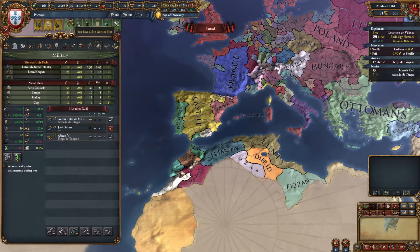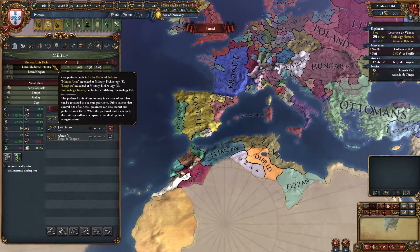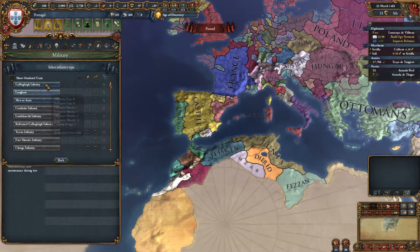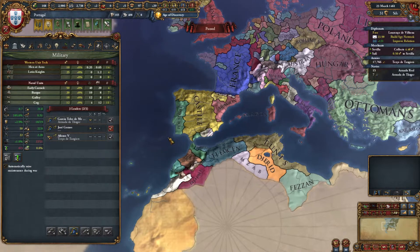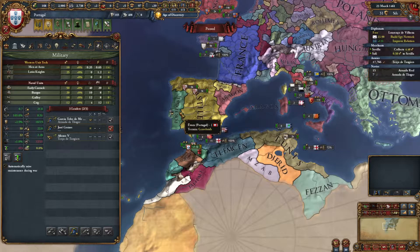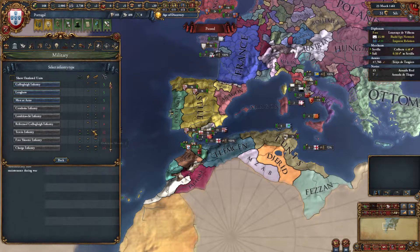We can click on the banner and that will take us to the military tab. Then we just click on the infantry unit because it says we got a new infantry. I'm not even going to bother talking about the pips and which pips you want to get — these are all relatively equivalent. I usually just click the man-at-arms; I don't even think about it.